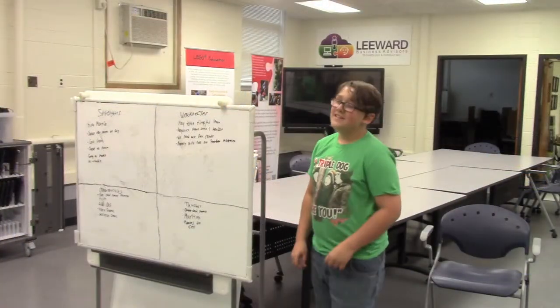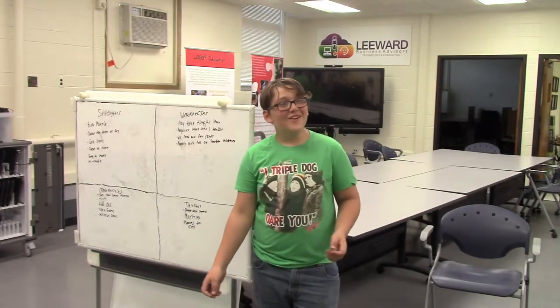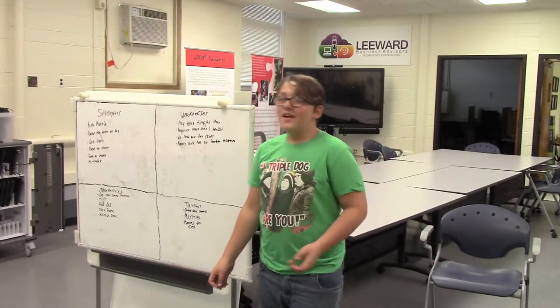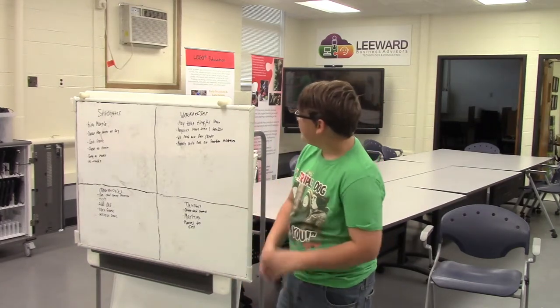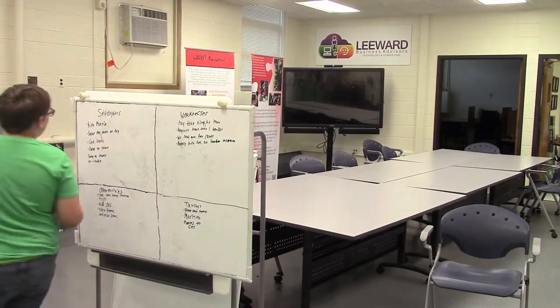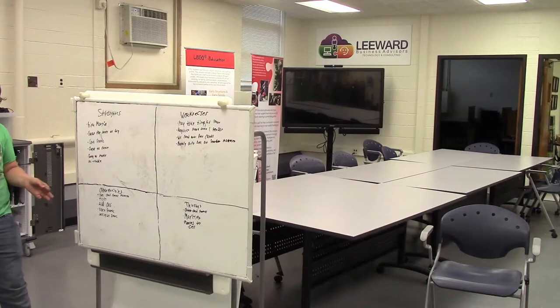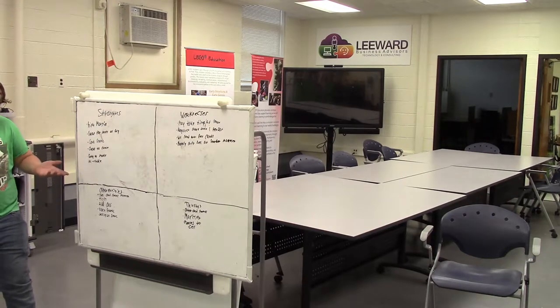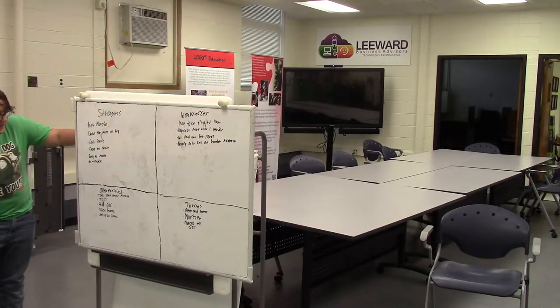So the product we're doing a SWOT on is the Toaster Tales Origins card game. For the strengths: there's a high margin, it's cheap for people to buy, it's a card game so it's cheap to create and pretty cheap to print the cards. It's easy to make since it just requires printing, and it's reusable.